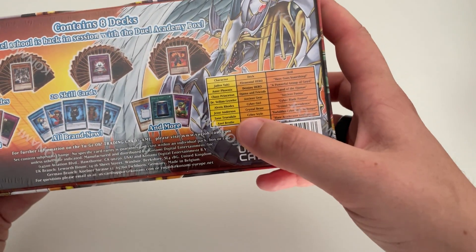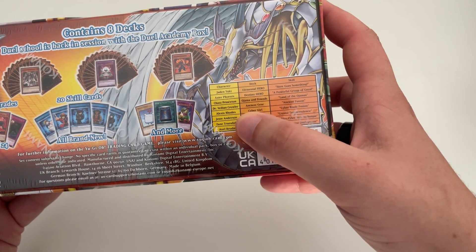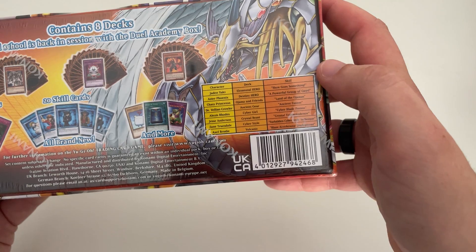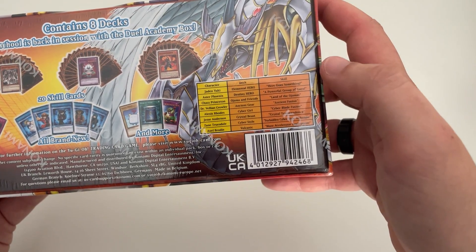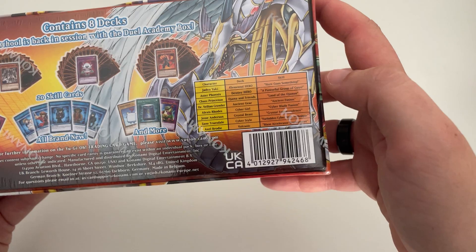There are sets for each of the characters. You've got Jaden Yuki, Aster Phoenix, Chaz Princeton, Dr. Vellian Crowler, Alexis Rhodes, Jesse Anderson, Zane Truesdale, and Axel Brody.